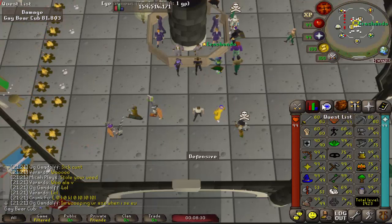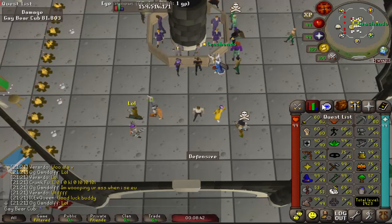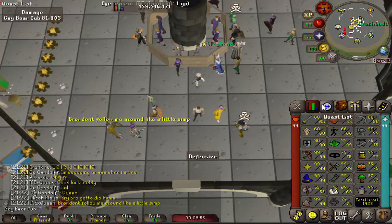The first plan is to get the Construction Cape unlocked. The Construction Cape gives me teleports to so many places in the game that it's not worth putting off any longer than I need to. I have some fairly high skills, so I can actually go ahead and get that 99k pretty quickly.